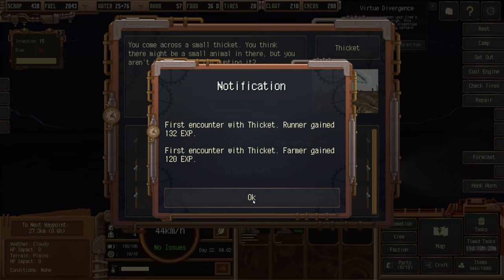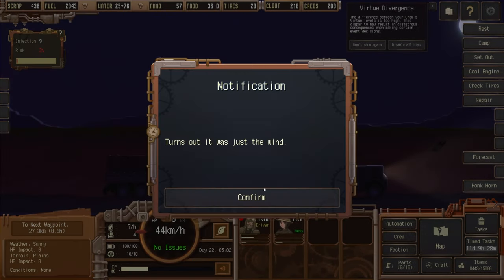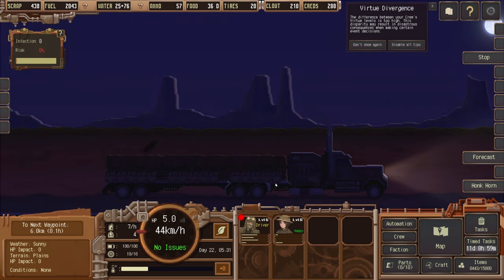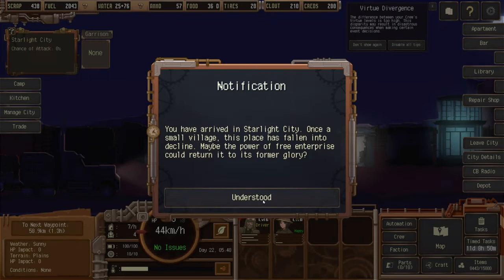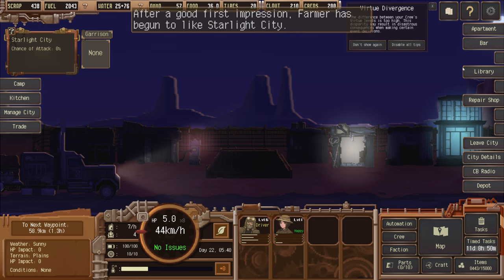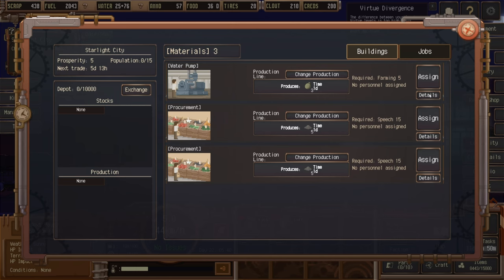First encounter with a thicket — run again: 132 experience, and so did the farmer. We tried our luck but it turned out to be just the wind. Good to know. We have arrived in Starlight City.